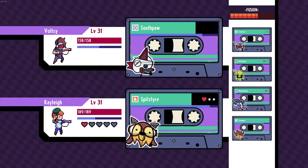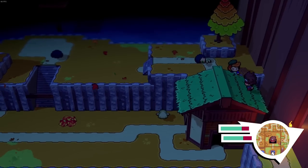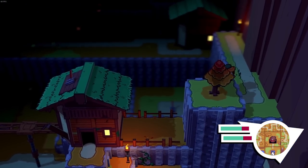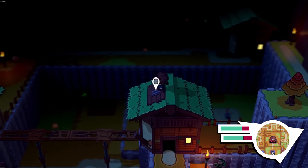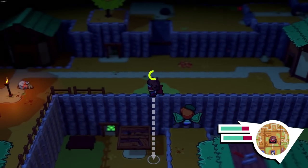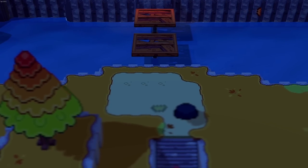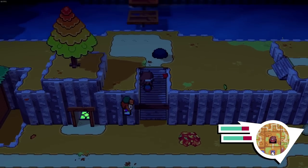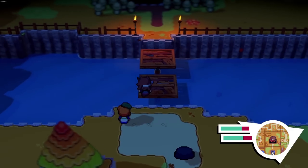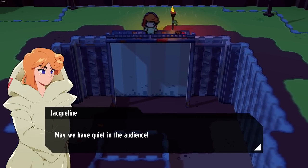Let's quickly check out the left side in case there's something else we can pick up. Dead end, okay. Making our way through this town - there's a lot of cultists here. Is this where they've been digging? Then a cutscene: 'May we have quiet in the audience.' Who is she - is she a replacement? It kind of looks like Kaylee a little bit, maybe her mum. Dorian will now speak. This is Dorian - he's not wearing robes like everyone else.